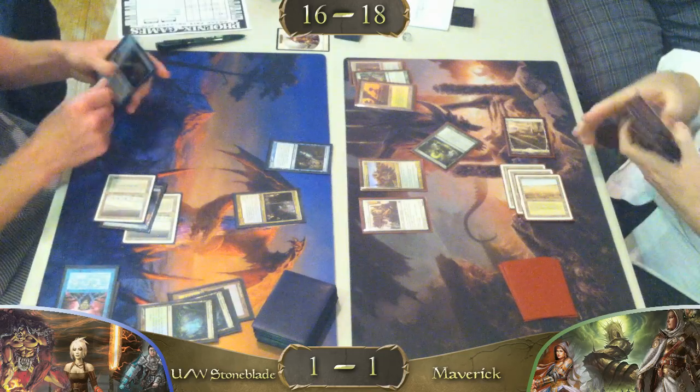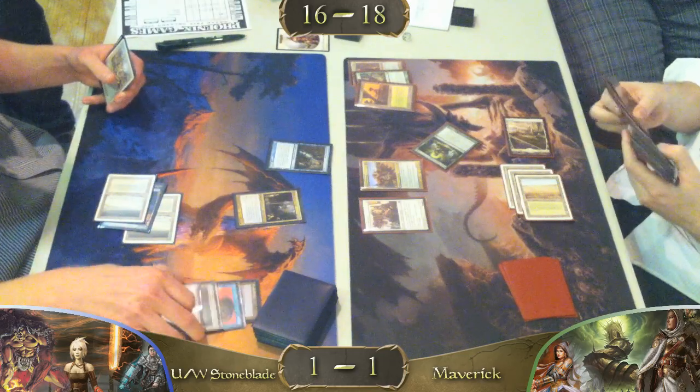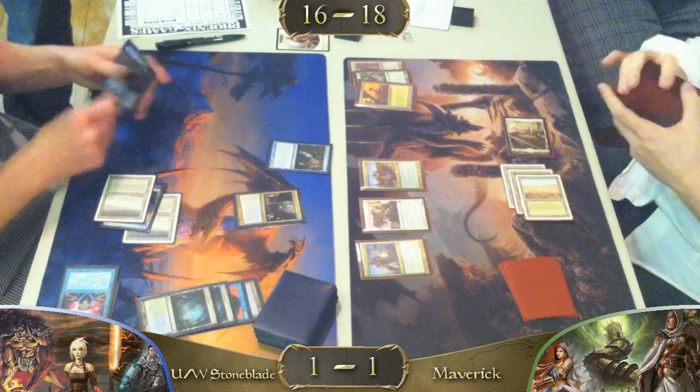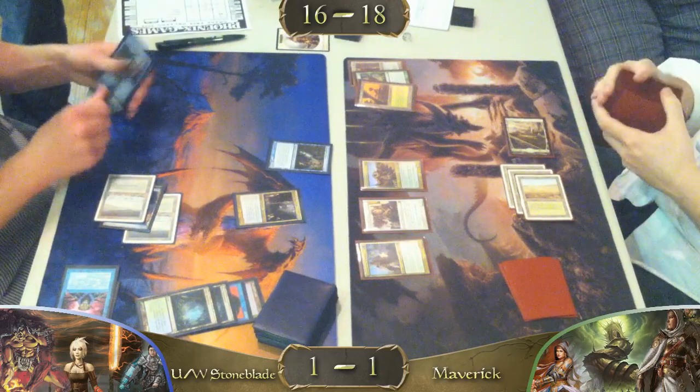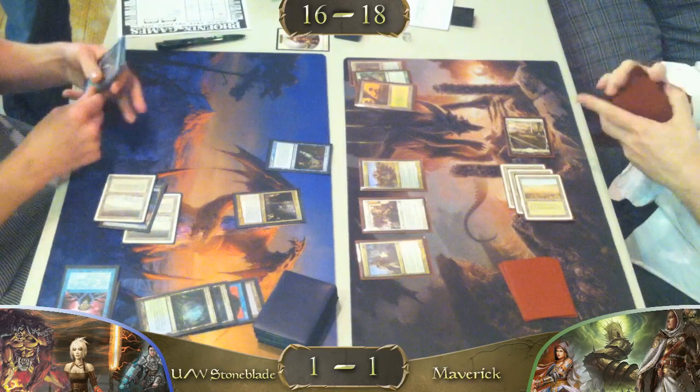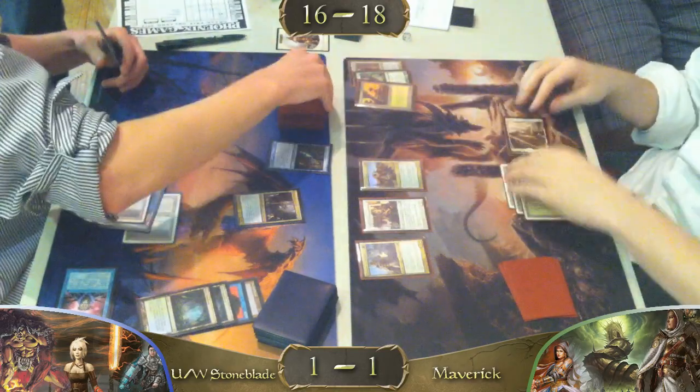In all fairness to this Blue-White build, at least it's not Lands or something similar — you still get to play some cards. We have Knight of the Reliquary, which at this point looks like it would be a 3/3 or maybe a 4/4. I believe it's a 3/3. Which is not bad.